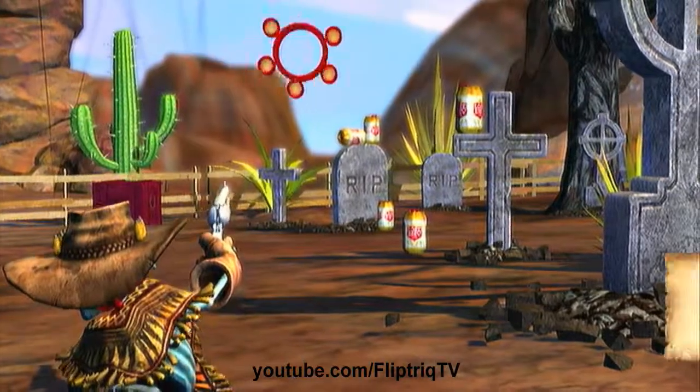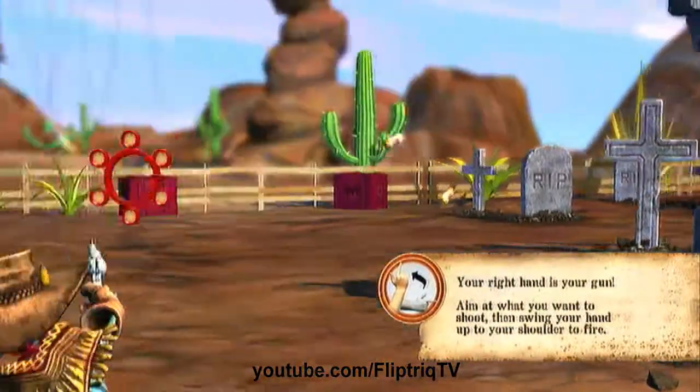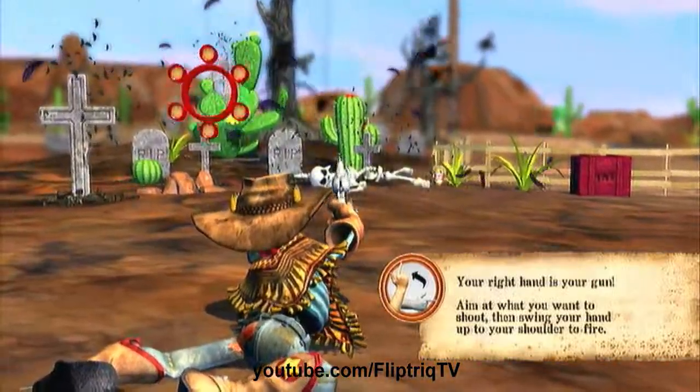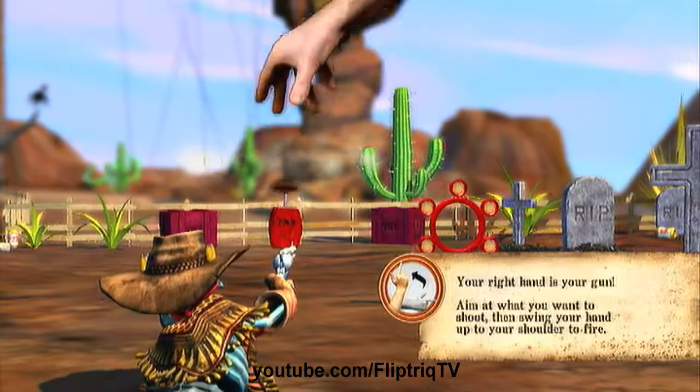At first it throws you into a tutorial. There's a few cans right here which are impossible to miss. I'm going to shoot those, shoot the crows, and then shoot this TNT box to wrap up the tutorial.